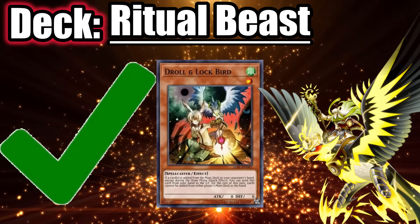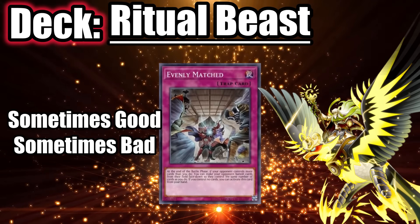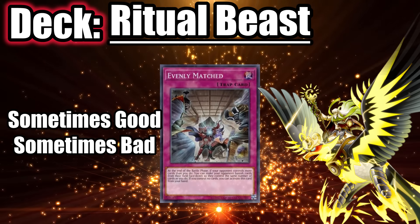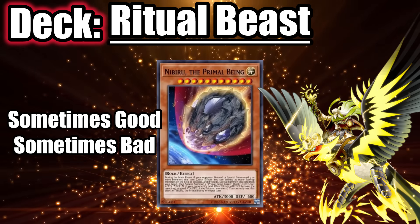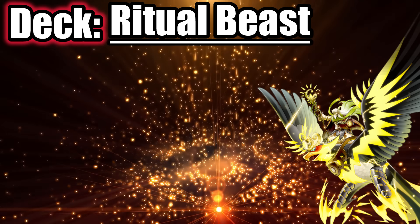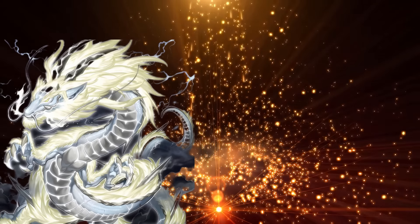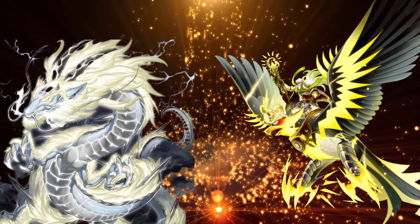A good alternative hand trap against Ritual Beast is Lansea — they can't do anything if they can't banish cards. Droll is extremely good against this deck; it'll end their combo. Evenly Matched is sometimes good since they might end on an omni negate depending on their hand. Nibiru isn't very good since the deck has anti-Nibiru combos and plays Shifter, so it's not good against this deck.